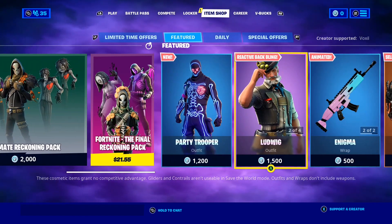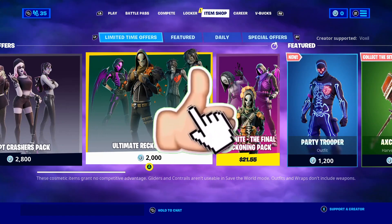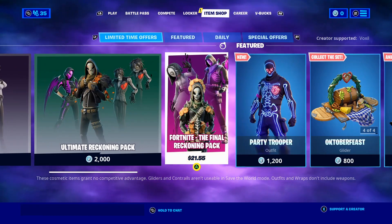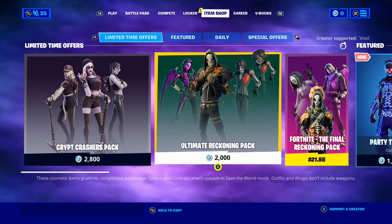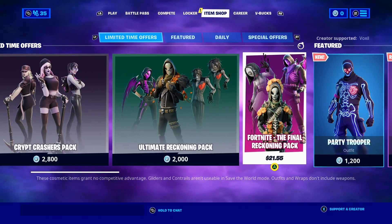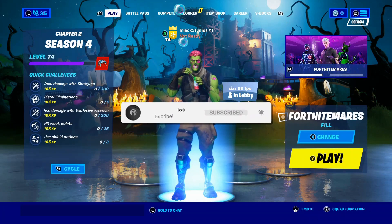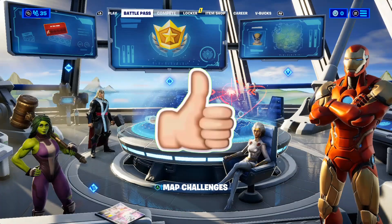But of course guys, I might be able to hook you guys up with some V-Bucks codes just in case. So hey, drop a like on the video and subscribe with the notification bell turned on if you guys do want some V-Bucks codes. But yes guys, the way you're going to get this pack is by buying it from the shop like any other pack. As we get closer to the release of this awesome Skull Squad Pack, I'm going to be keeping you guys updated here on the channel. So make sure you do subscribe with the post notification bell turned on so you never miss another video.